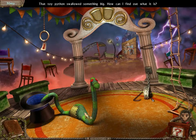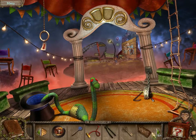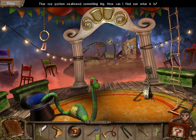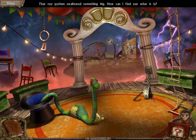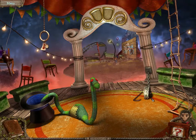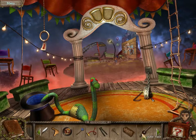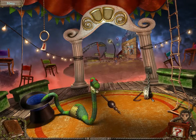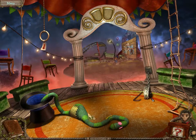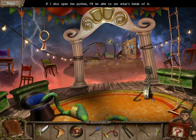That's a snake. Toy Python swallowed something big — how can I find out what it is? Cut it? No, that would be pretty grim. Who's that? Snake flute. It's out. If I slice it on the python, I'll be able to see what's inside of it.